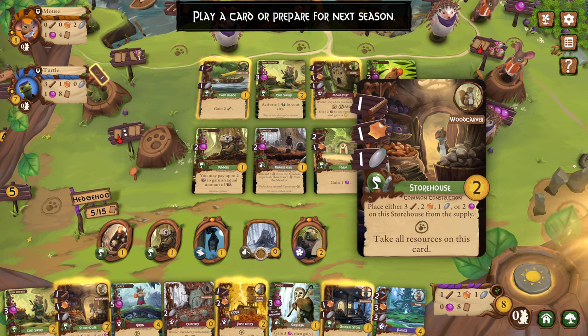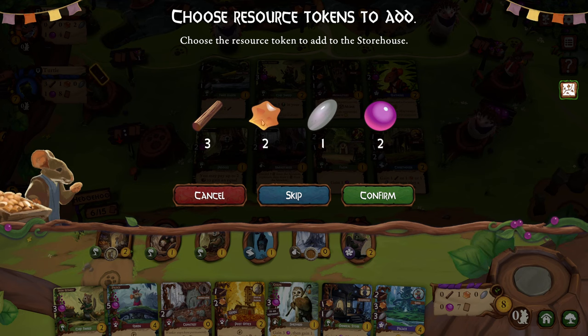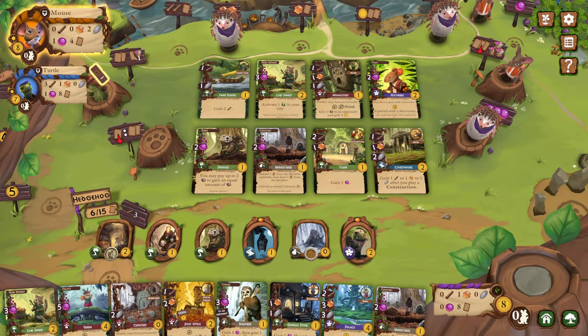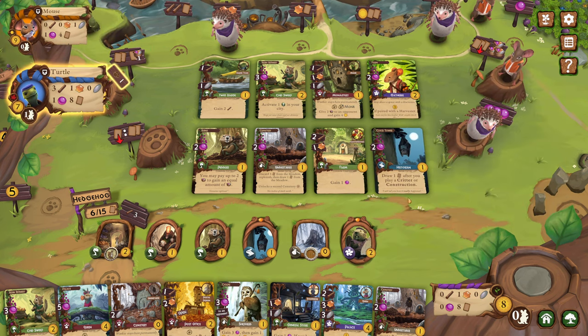I just don't get it. I know it's the spot that I can put a worker and take all the resources. But other people could take all those resources. Oh, from the supply — okay. So it's from the supply, I'm not taking my own resources. Maybe that's a good card. Let's do it. Choose the resource token to add to the storehouse. Let's do three wood.